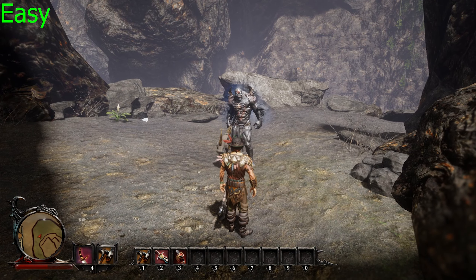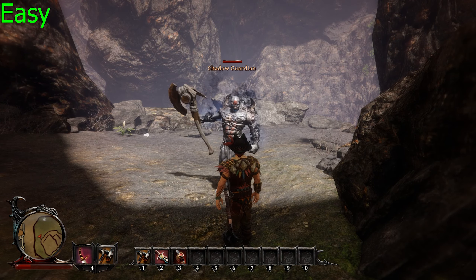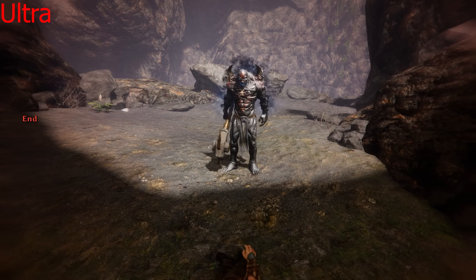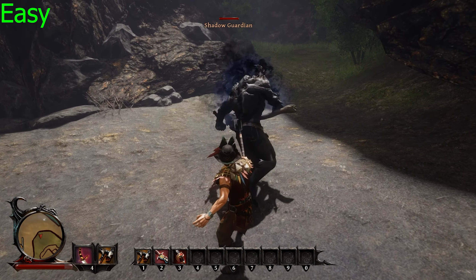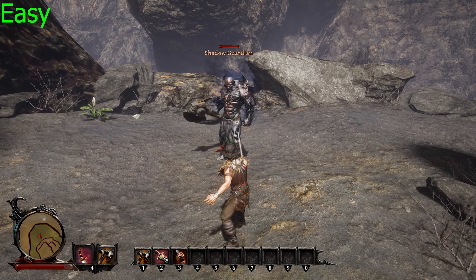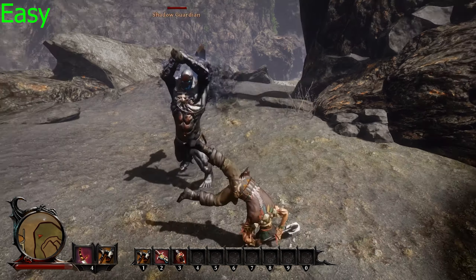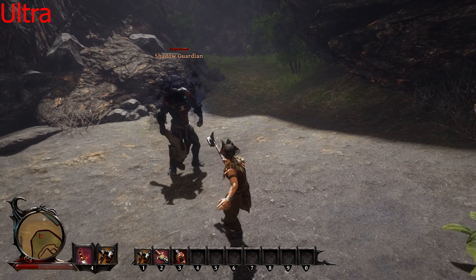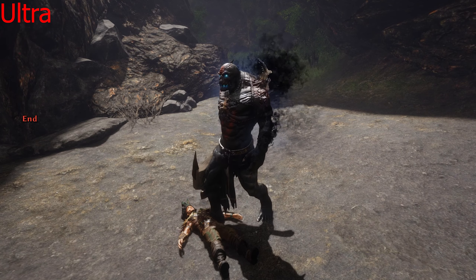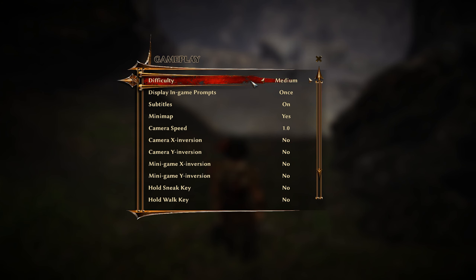Let's begin with the difference between difficulties, which are easy, medium, hard, and ultra. There are two main differences. The first and the least important one is that enemies deal more damage the higher you go up in difficulty, while the second one, and more importantly, the enemies will give you a lot less time to react to their attacks. On easy, you should have absolutely no trouble dodging and evading enemy attacks, while on ultra, you have to time your dodges near perfectly, and even then it may not be enough. The good news is that you can always change the difficulty from the gameplay options during your playthrough, so you should find what the sweet spot is for you.